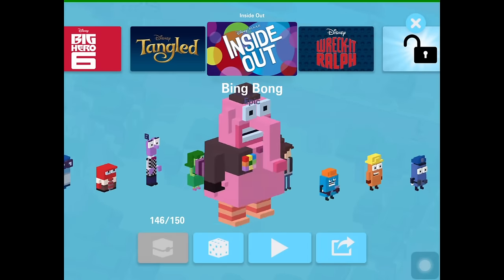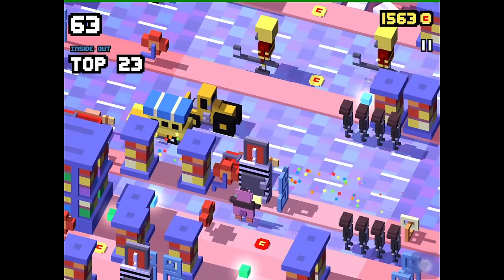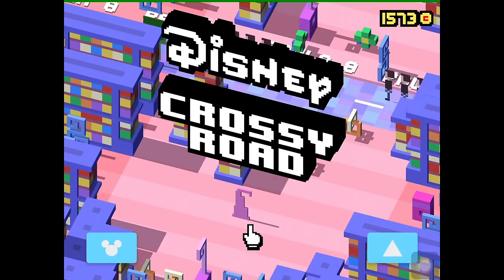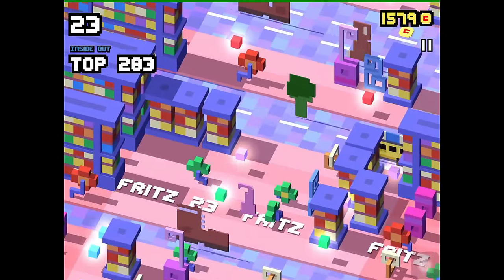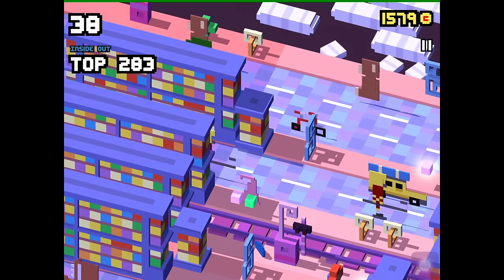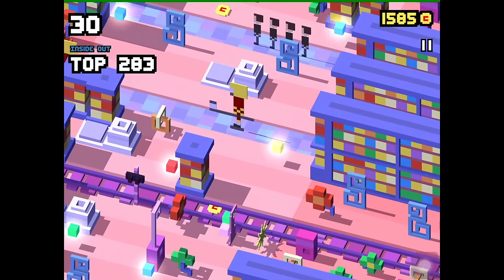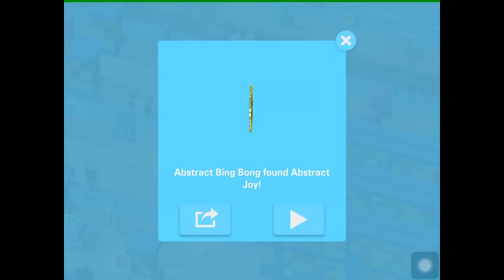Let's head to the three new abstract secret characters in Inside Out. For the first one, we have to play as Bing Bong and find a special door with an exclamation mark on it — this is the gate to the abstract world. Going through abstract thought will unlock Abstract Bing Bong. For the other two secret characters, Abstract Joy and Abstract Sadness, we have to play as Abstract Bing Bong in the abstract world. Find the character Sadness and when you get close to it, Sadness turns into Abstract Sadness. The same thing can be done with Joy — just find Joy in the abstract world and turn her into Abstract Joy.